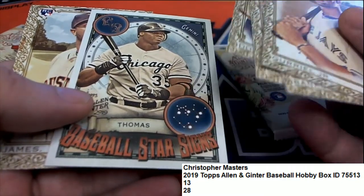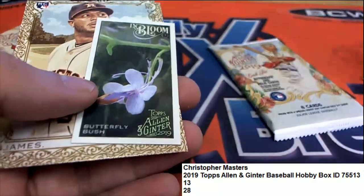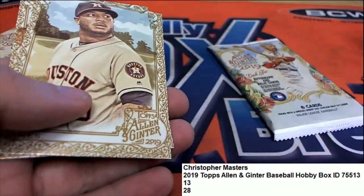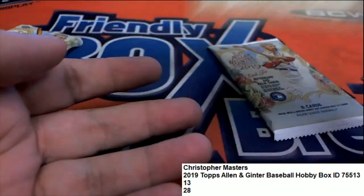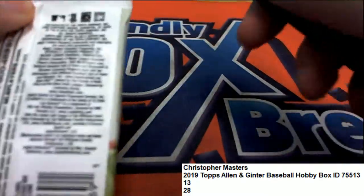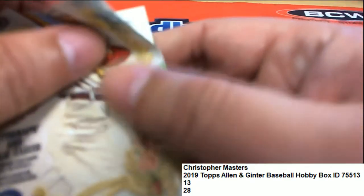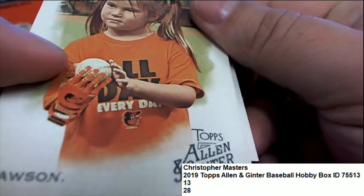Nice All-Star sides Frank Thomas, and you got the bloom — the butterfly bush. Now get your pack ripping, let's hit something big — some Allen & Ginter pack ripping!